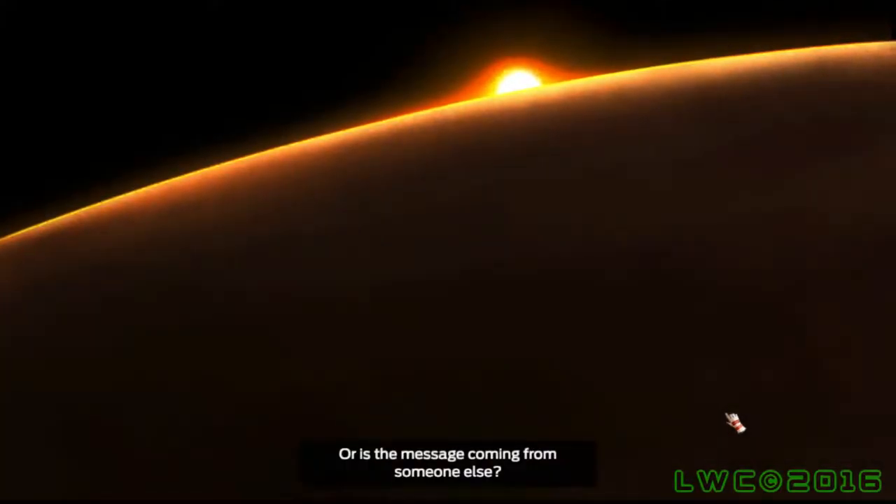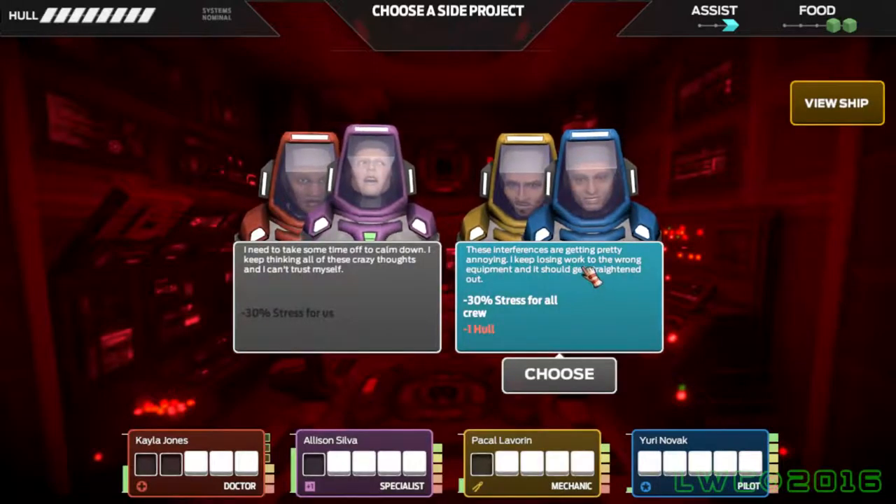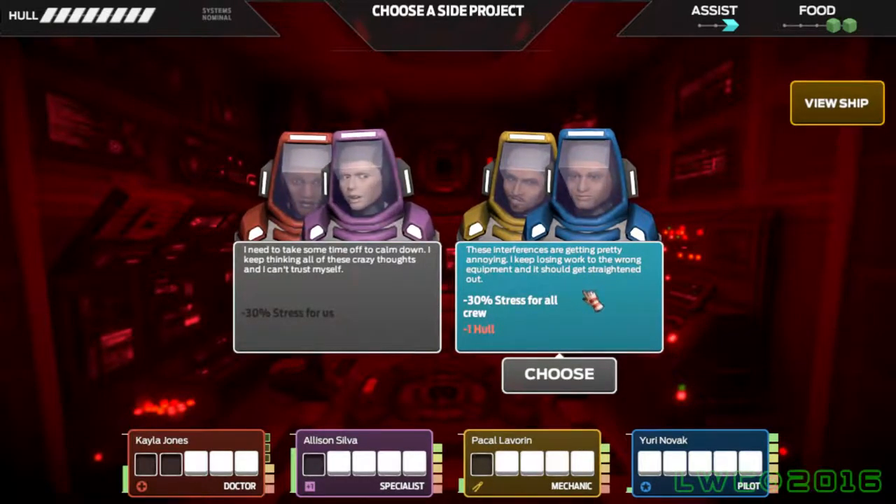I decided to bring this guy to lower his stress, because even though I said stress doesn't really do anything, it does do one tiny thing — they get really illogical during the 'choose a side event' and you don't get really good options to pick from.